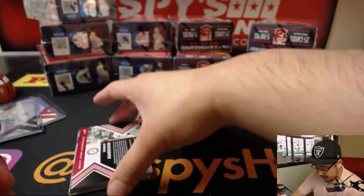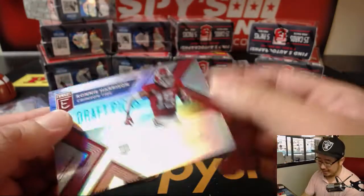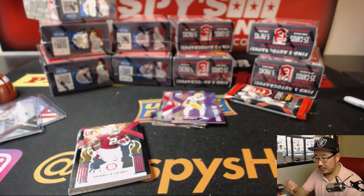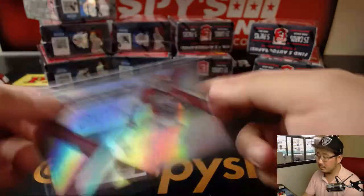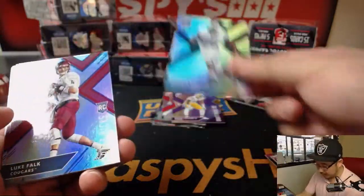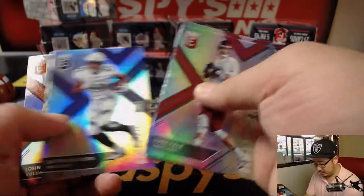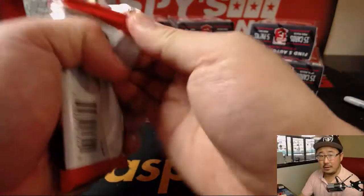Kevin Tolliver die cut out of 99. And then we've got Ronnie Harrison for the Tide — Roll Tide. We've got Derrick Henry passing the torch. There's Saquon Barkley — that looks like a different variation. John Kelly back here. And the last pack, Bruce.